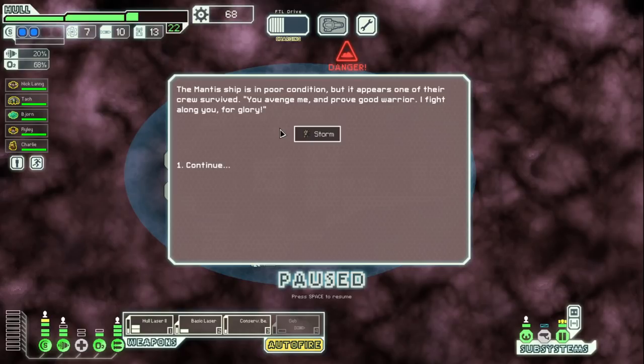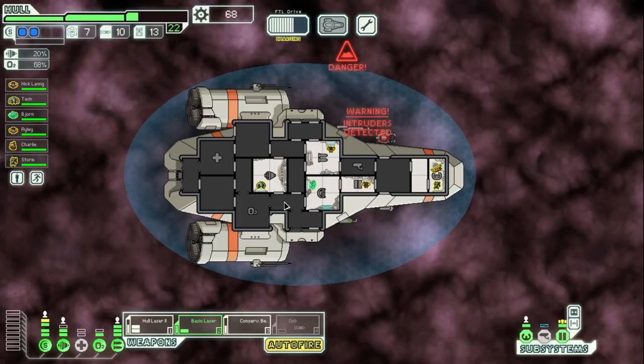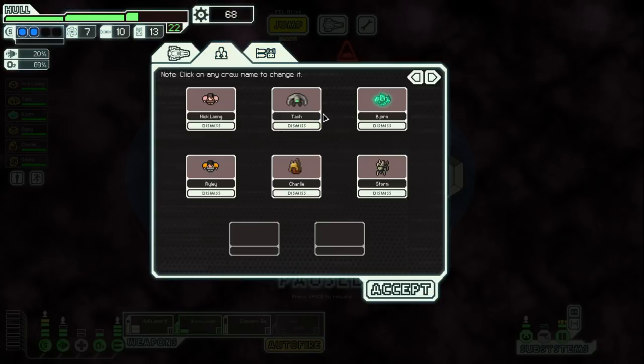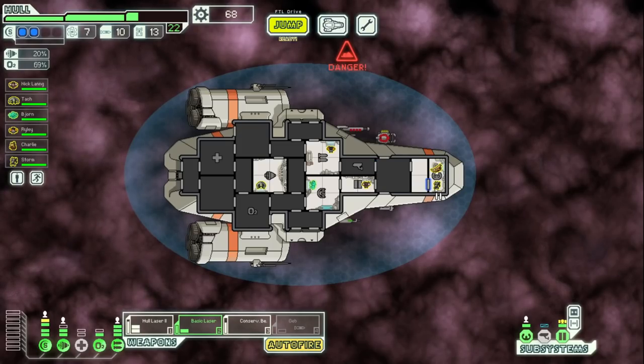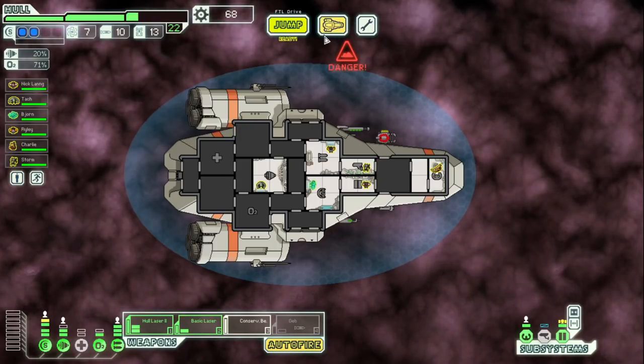We got Storm! The mantis ship is in poor condition but one crew survived: 'You avenge me and prove good warrior. I fight along you for glory.' Hell yeah, we got Storm! Kind of forgot we had that drone. Storm is a regular mantis — you are going to go into sensors, I suppose. We're filling out our crew pretty nicely here, I like the diversity we got going.